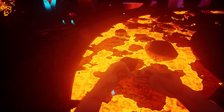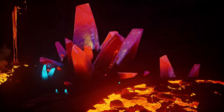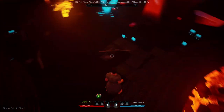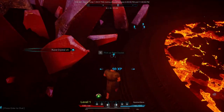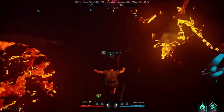You start off by getting fried like an egg on some lava platform, and you begin your journey to becoming a master wizard from here. You'll look like a monk that forgot his shoes at the monastery, and you're going to be picking up all these little rune crystals — that's pretty much how you're going to make everything. I have it on the very fast pace, so I'm going to level pretty quick.